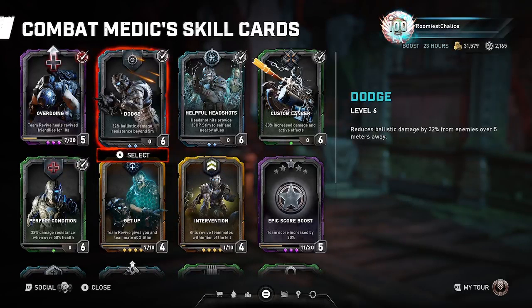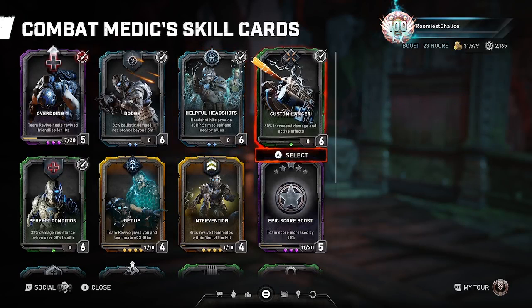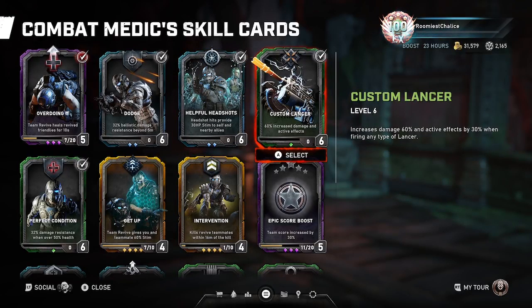You can keep your stim up most of the time, if not all the time. With stim generation from Helpful Headshots and the damage from Custom Lancer and the passive, you can run a GL and kill Mulcher Scions before they kill you — provided you're at the right range and in cover to win that 1v1.